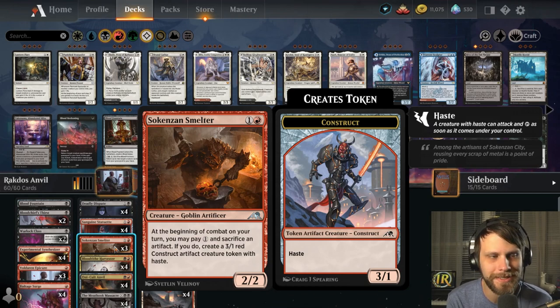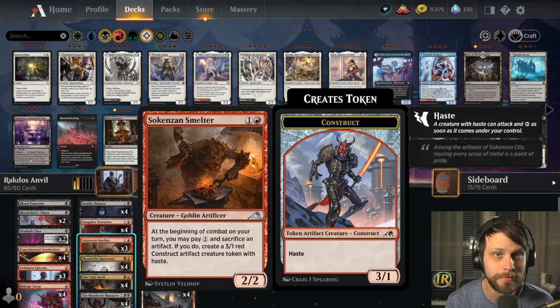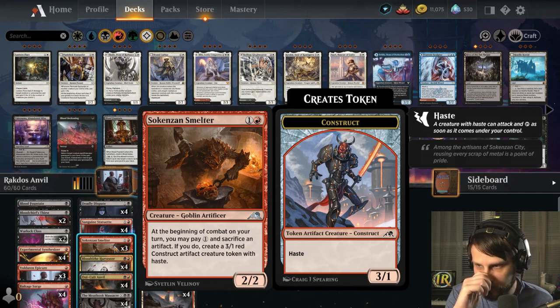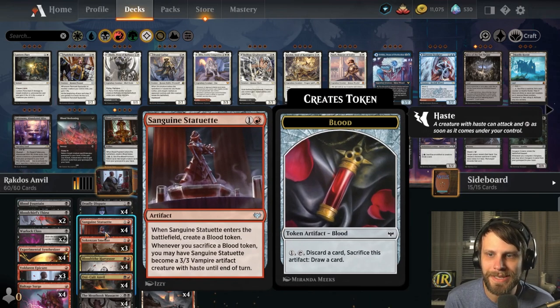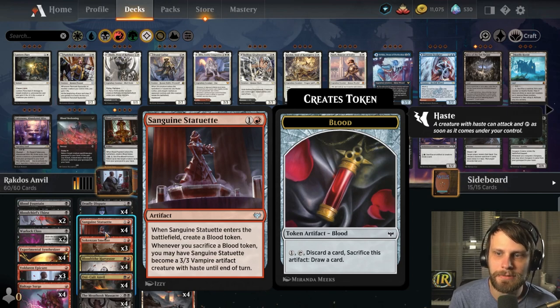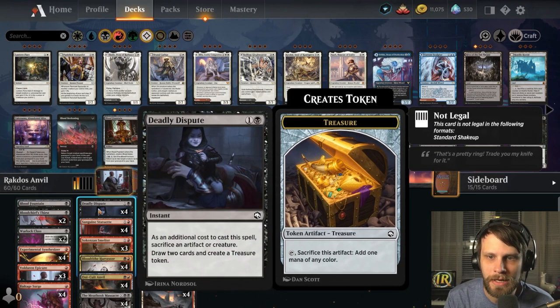We've got the Blood Tithe Harvester — removal on a stick that also gives us an artifact to get the deck going. There's Zon Smelter, which can repeatedly create a 3/1 with haste every turn. We can sacrifice it if we need to get more 1/1s, then recreate the 3/1 haster the following turn. Sanguine Statuette creates a blood token, and whenever you sacrifice a blood token, it becomes a 3/3 vampire with haste until end of turn.